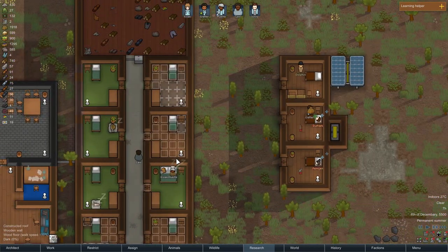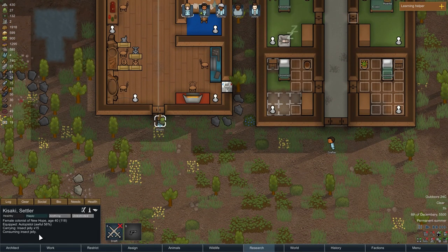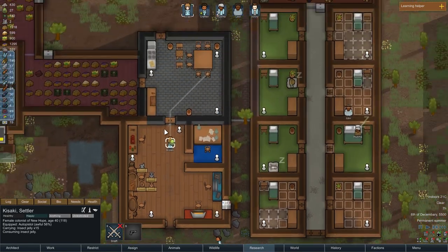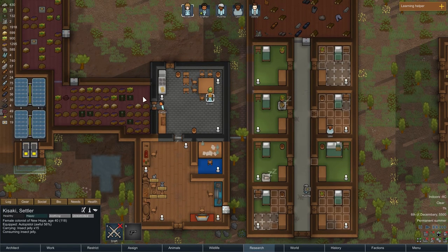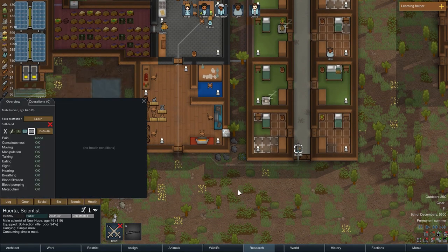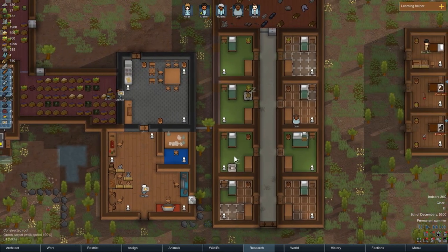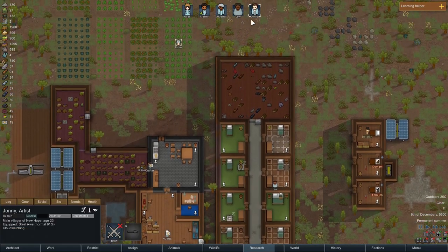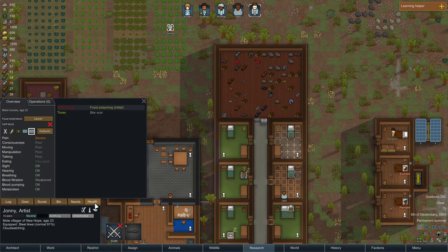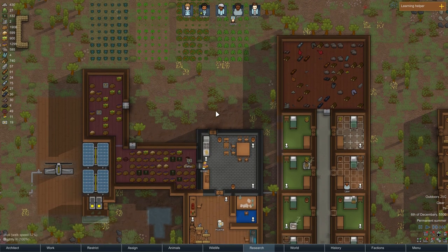We are the colony of hope and we don't want that kind of nonsense. What is that? Insect jelly — interesting. It was Johnny who had gotten food poisoning. We can't do much about it anyway.